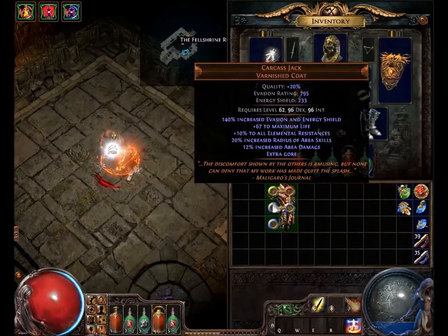Hey dudes and dudettes, here with another Path of Exile video for you. And this one is a unique item video. The unique item I wanted to talk about is Carcass Jack. I'll read it, discuss some of the builds that go with it, and then discuss the lore.